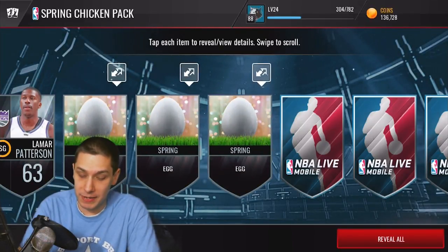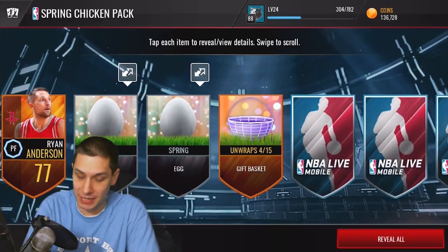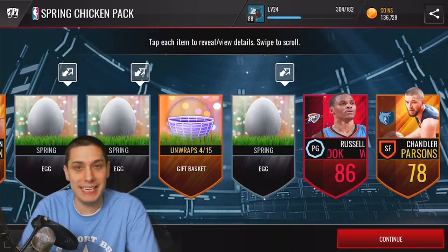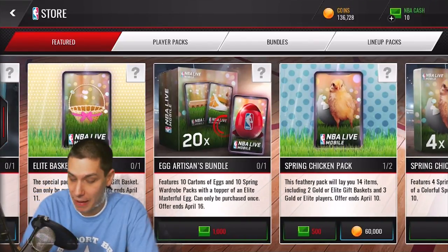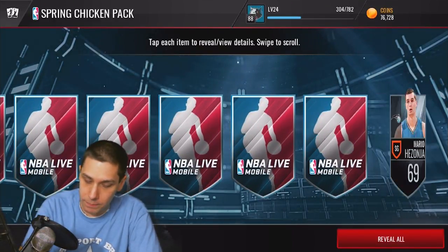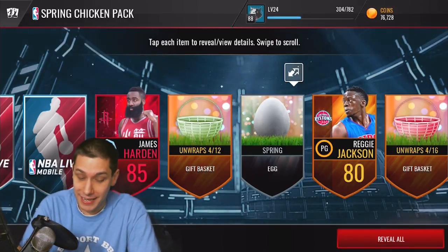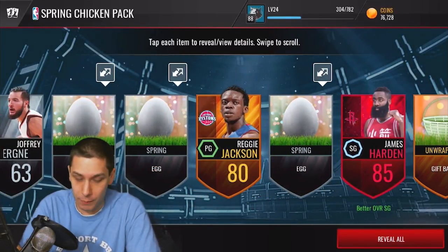Let's open up these packs - 60,000 coins. If you enjoy these videos make sure you drop a like. We get a bunch of base eggs to get a gold basket - not anything great there. We just need an elite basket. We get baskets 415 and 416, so at least they're different. We get a random Russell Westbrook - I will definitely take that guy, who will probably be winning MVP this year. 86 overall, not one of the best cards you can pull, but it pretty much pays for the pack. We open another pack and get a pink basket on 416, Reggie Jackson, a green basket, and a James Harden - the other guy who could win MVP. We pretty much paid for our packs and got three players.